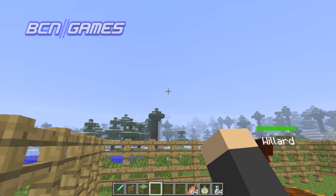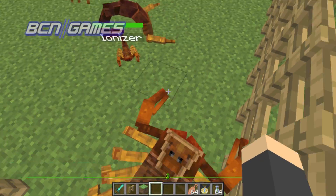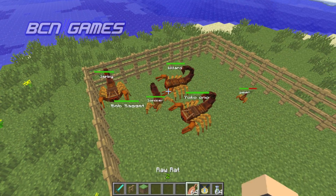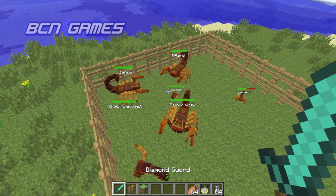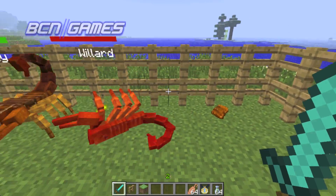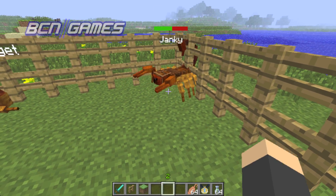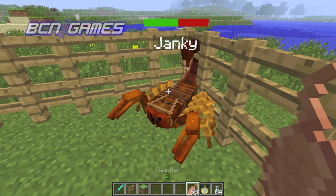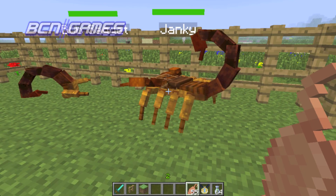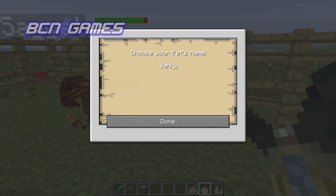And then other than that, if you have some that are hurt, you can heal them with raw rat, which I have right here. I have to hurt one first. Alright Willard, you're going down. Oh, I killed him by accident. Dirty rat. So he's at half health and you feed him the raw rat, and he's full health. Yay! So that could be raw or cooked rat.